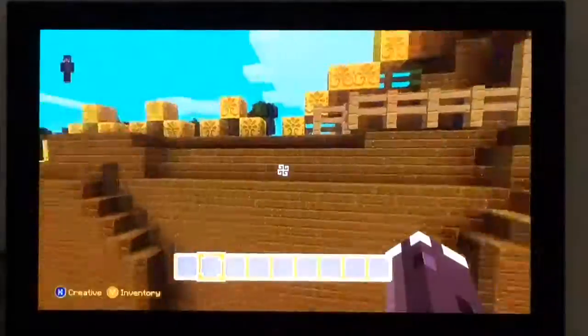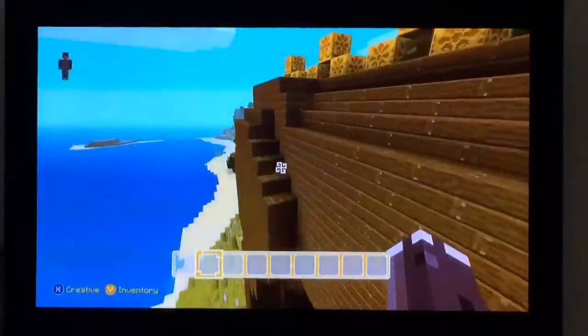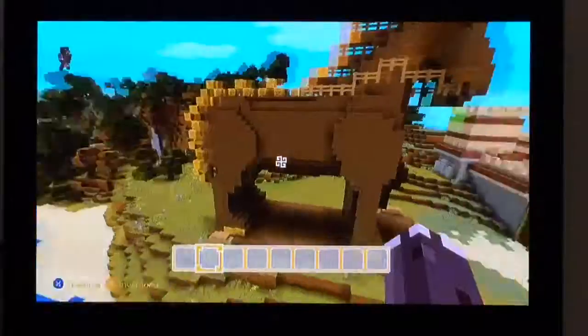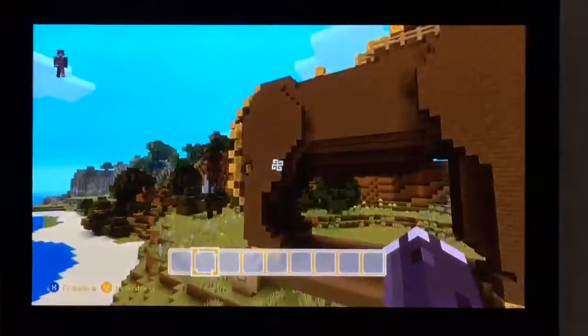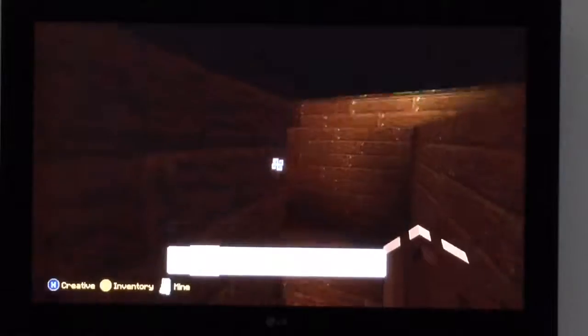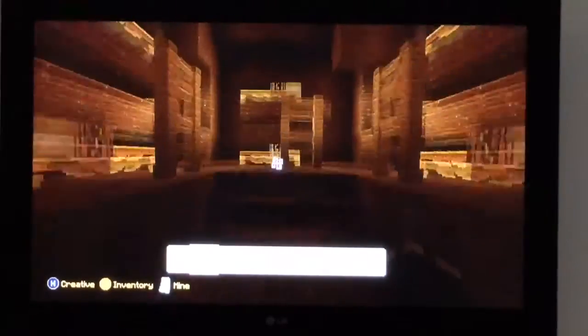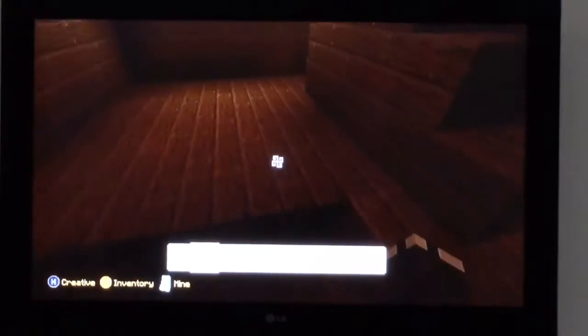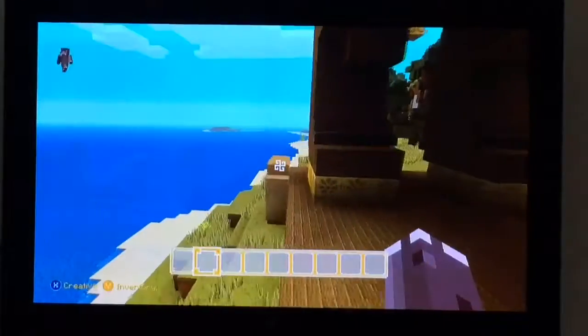Sorry about that - my camera just died, so we're going to pick up where we left off. As you can see, you have the Trojan horse. If you know a bit about Greek history, you might recognise it. You can actually climb up its foot - in here you can see where they would have slept and things. It's actually not that big, and supposedly they had 100 soldiers in here, which isn't that many for a little wooden horse.